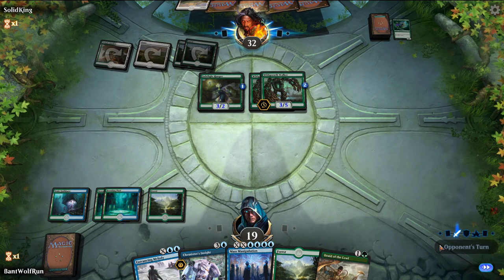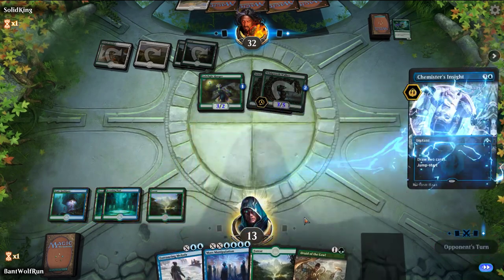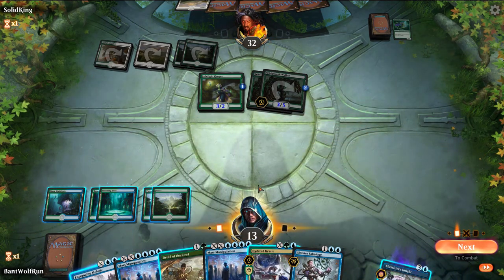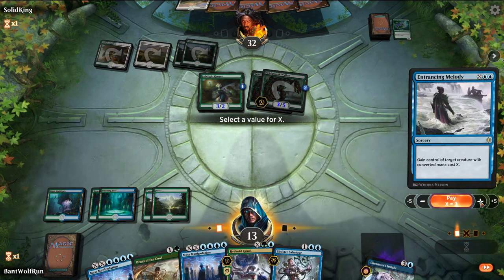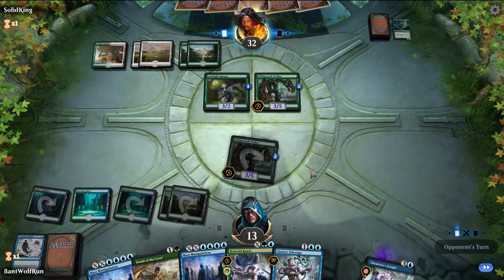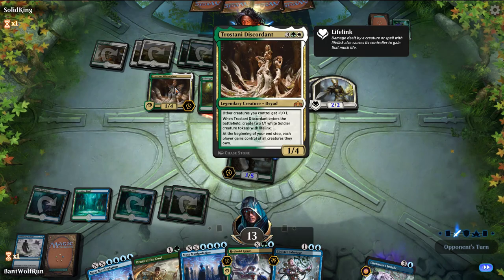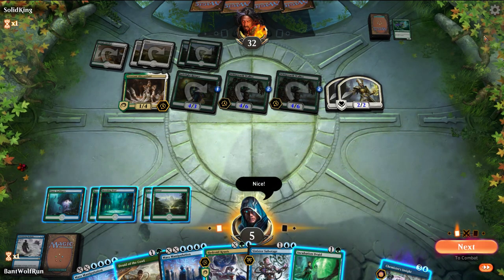We can also play the Druid just as a blocker - actually we can't play Druid as a blocker here. So let's just take a Wild Growth Walker. We're short on mana there. If we draw a land we can Entrancing Melody - ah, Truefire Captain, the natural enemy of our deck. Yeah, they got this one. Can't beat a Truefire Captain.